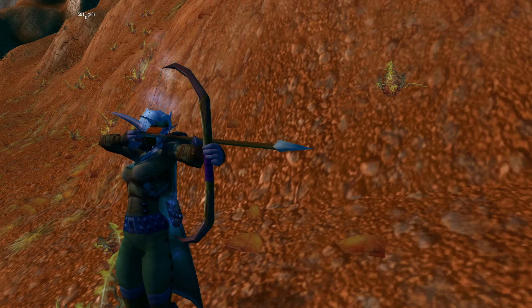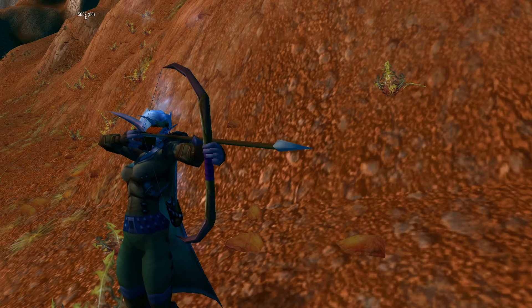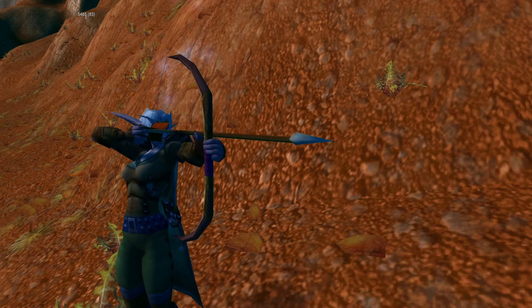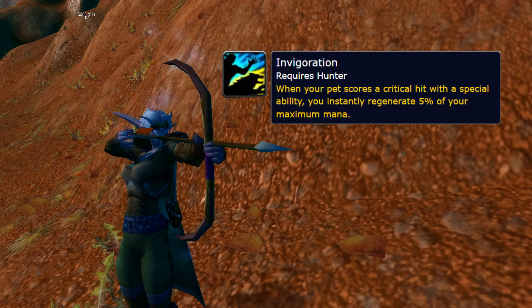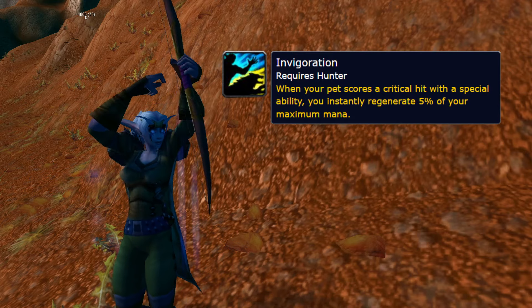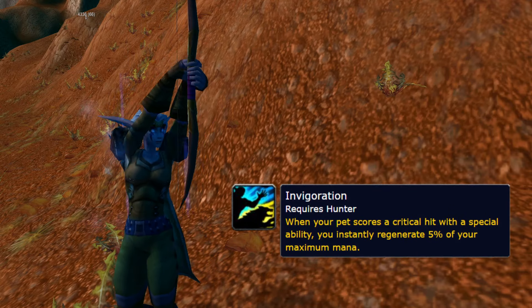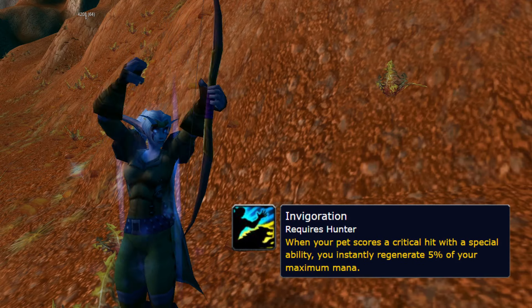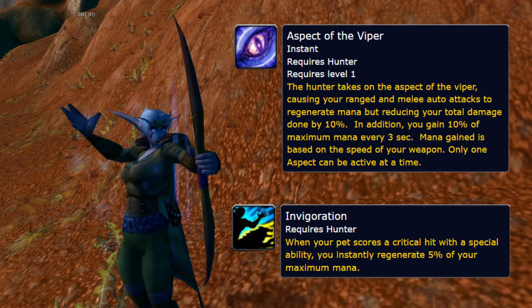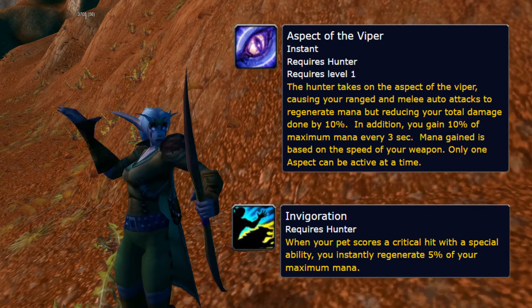Hunters, despite being strong at all stages of Season of Discovery so far, surprisingly have a handful of useless and lacklustre runes that definitely could do with a shape up, such as Invigoration. This rune restores 5% of your maximum mana when your pet critically strikes with a special ability. You know what else can restore mana to Hunters that isn't a rune? It came in the form of a spellbook in Phase 2 — that's right, Aspect of the Viper — meaning any real potential use of this rune was taken away the same time it was released.